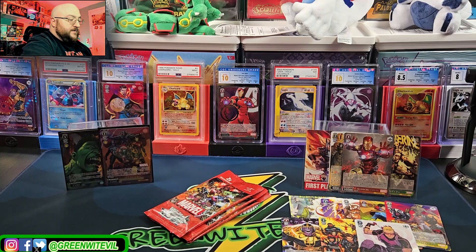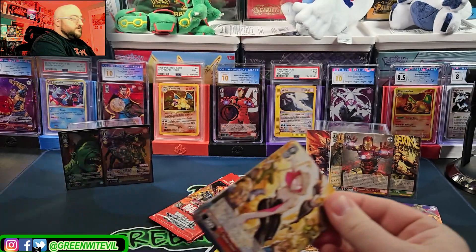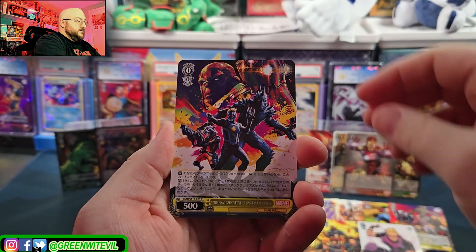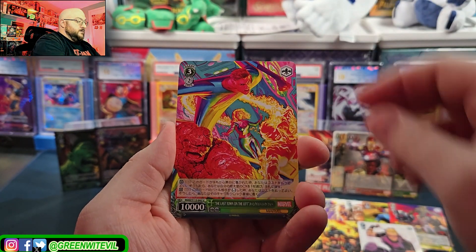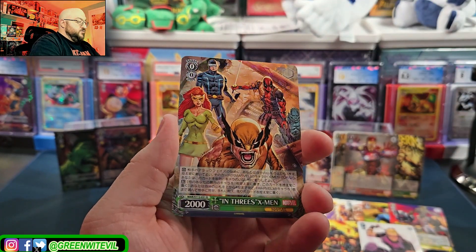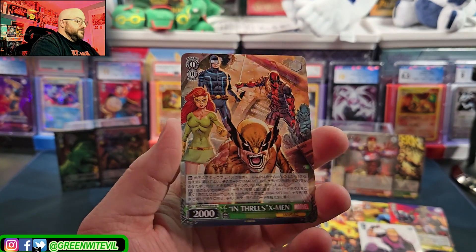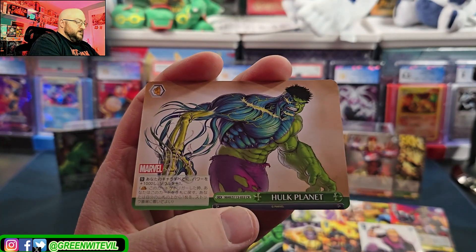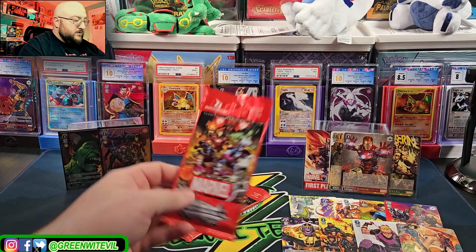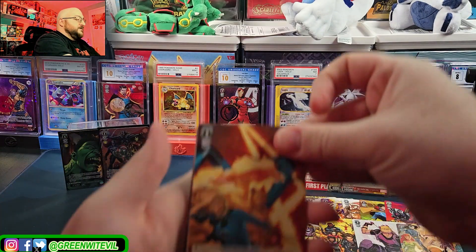We got three packs left. I'm assuming one more hit out of the three packs and maybe another double rare. I say four double rares, three hits out of a box - with 16 packs, sounds about right. Spider-Gwen. We have Captain America. Guardians. We have Fantastic Four. Black Widow. Spider-Man. In three is X-Men - vintage outfits there, very cool. And then we have Planet Hulk. So we have two left - one more big hit, allegedly. Unless there's a hit in this pack, maybe there's a hit in the last one too.